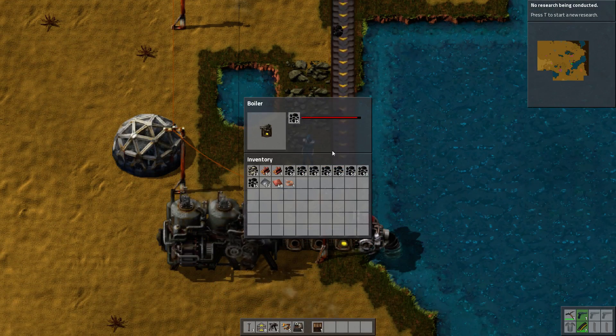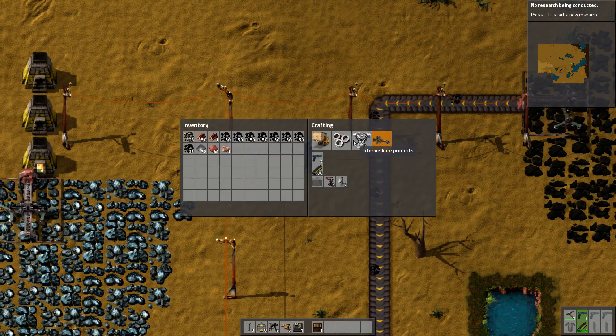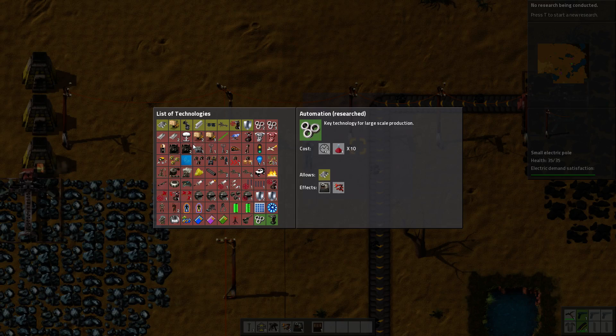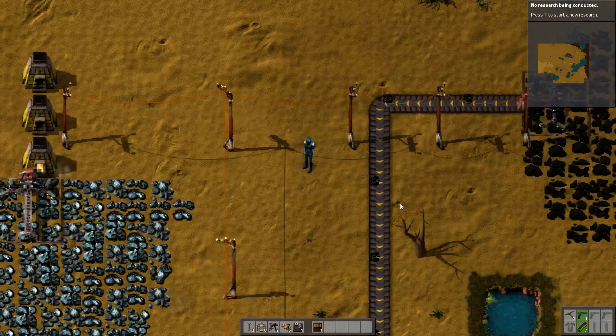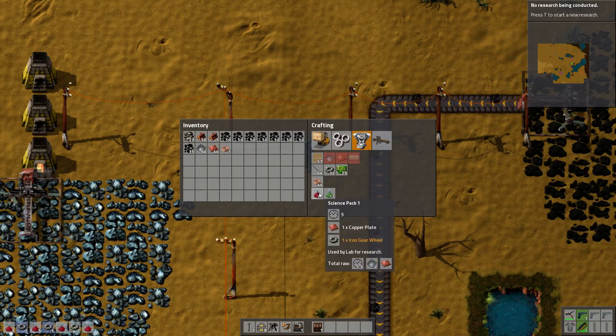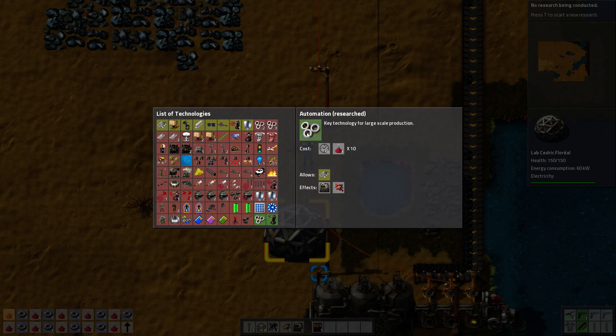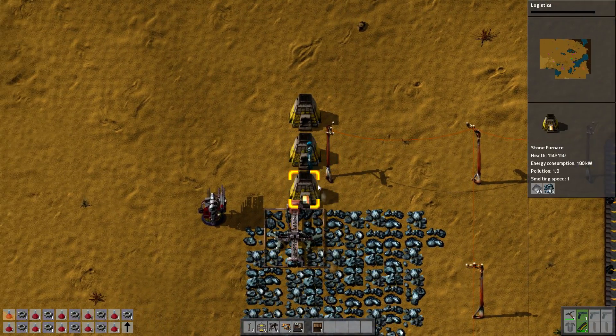We've got lots of coal in our inventory so let's pull up the research. We need logistics, which is 20 science packs — we can make 20 of them, so let's get those started. We finished automation, so let's select logistics and tell it to research.